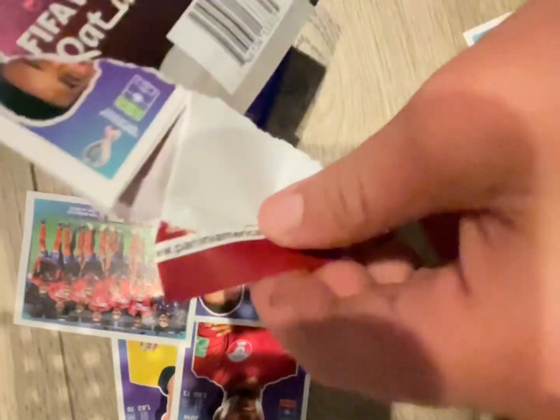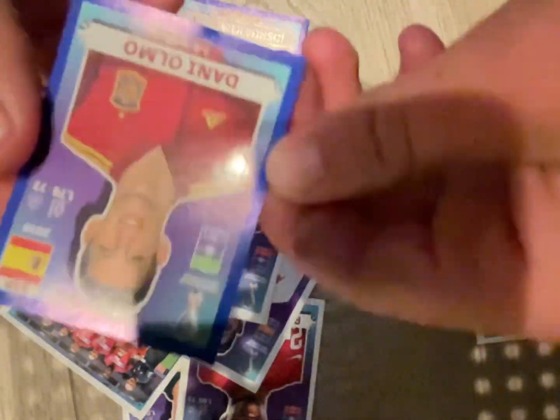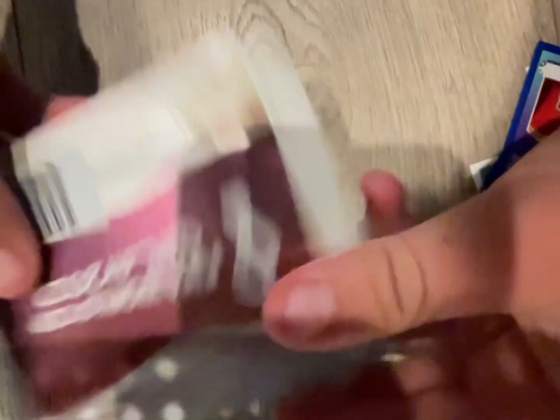Next pack — looks like we got a Brazilian, I think. No, a Costa Rica player, Tunisia players, an Ecuador player, a Mexico player, and a blue border Spain player. Best player in that one is the blue border Spain. Okay, pack three, let's see.